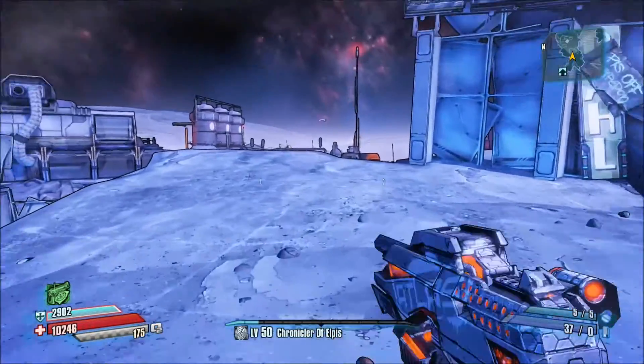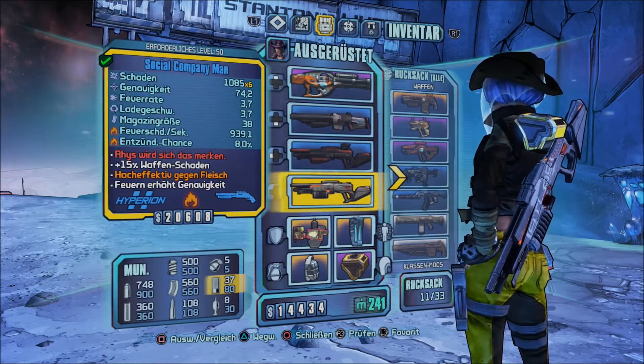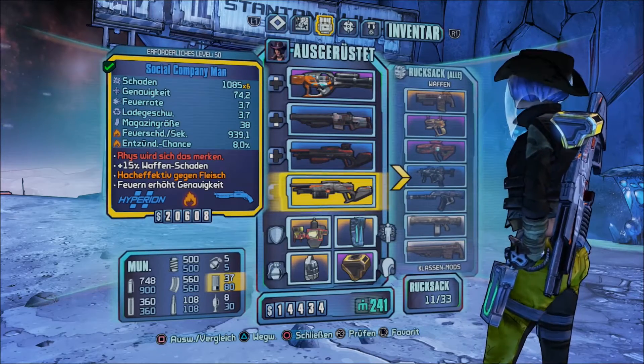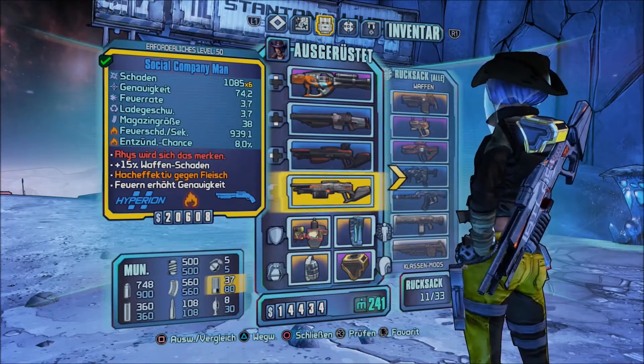12 Stück noch mit der Shotgun. Welche Shotgun ich hier habe – das ist einmal die Social Camperyman. Reese wird sich das merken – die bekommt ihr durch die Gearbox-Schlüssel, sozusagen. Wenn ihr halt Tales from the Borderlands gespielt habt.